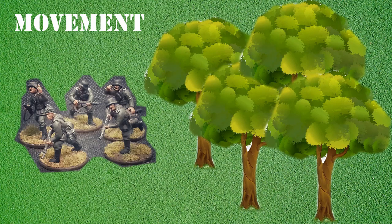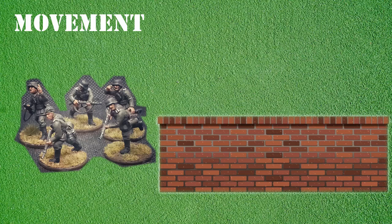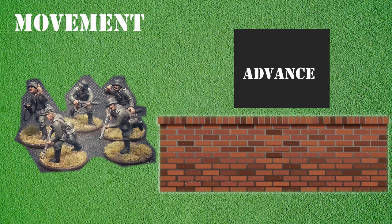Various battlefield features can also affect movement for infantry sections. Rough ground such as forested areas, marshes, mud and rubble can only be crossed using an advance order. This represents the difficult conditions underfoot as the section moves carefully. In addition to rough ground, infantry may come up against obstacles such as streams, walls and ditches. As with rough ground, sections may only cross an obstacle using an advance order.